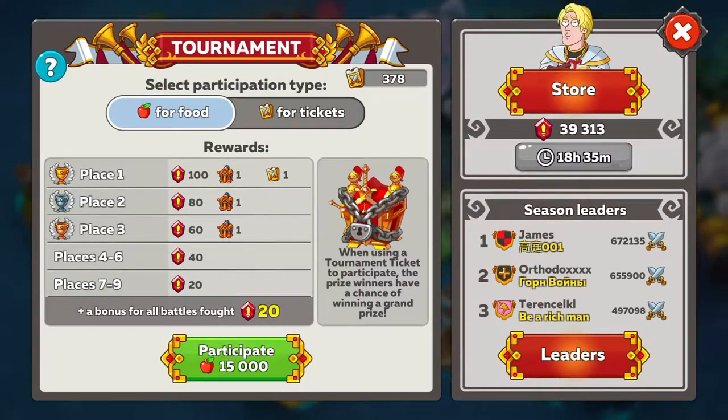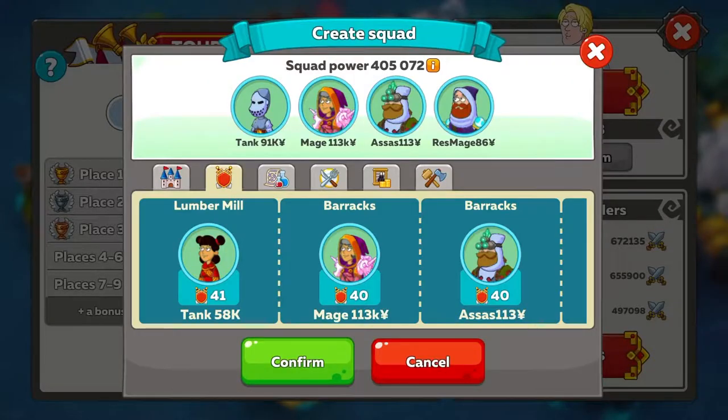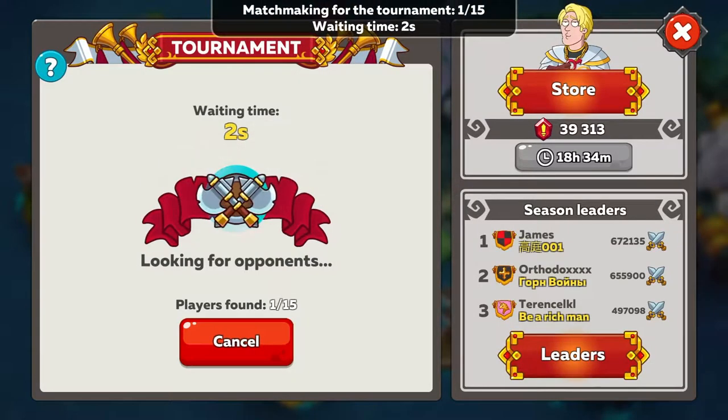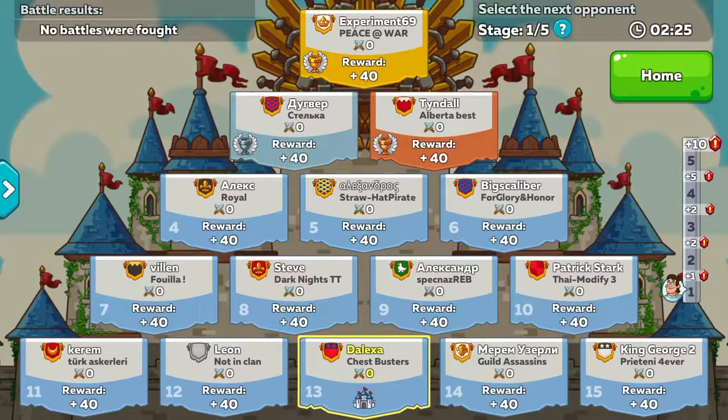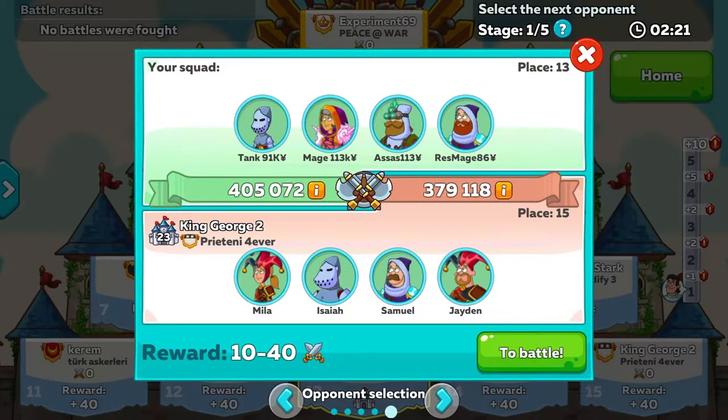In the arena, you can participate here for glory. This is a big source of glory, and something you really need to be doing. I have 39,000 badges saved up for a rainy day, and I can buy things in the store that I need — weapons, armor, and the big thing is artifacts.